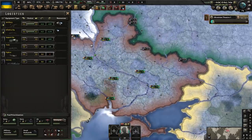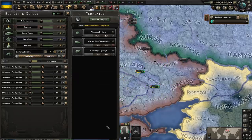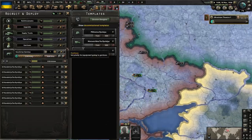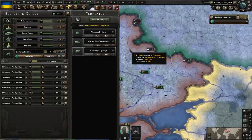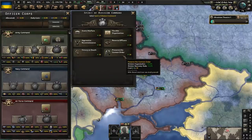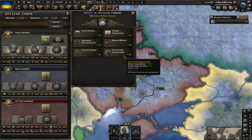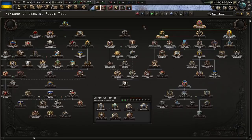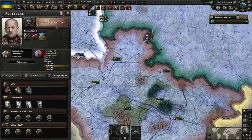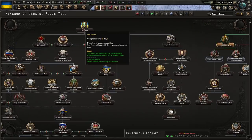We've got surplus guns now, so why not make a few more extra divisions? The more divisions we're exercising, the more XP we'll gain. The more XP we gain, the more modifications we can make to our officer corps. For instance, 'Pressure the German Order' gives plus 10% org and plus 5% division recovery — pretty good. For now, there are no focuses we need, so we're just going to sit on 'Select National Focus,' gaining double political power per day, and wait for our future to unlock.